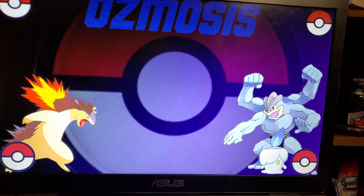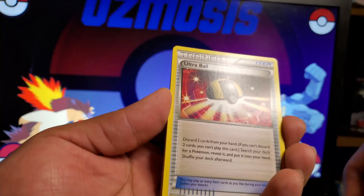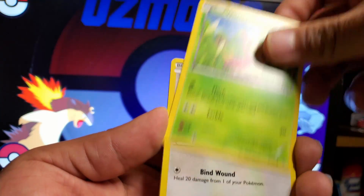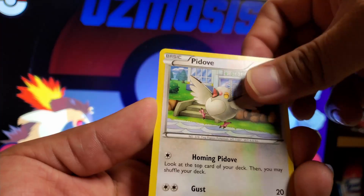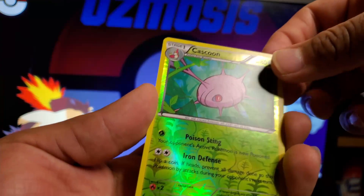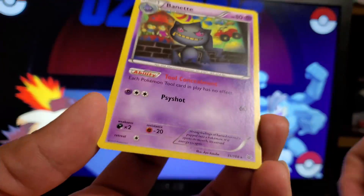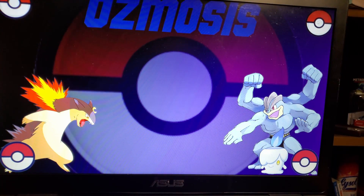Next up, Roaring Skies — first time I've ever opened Roaring Skies. Hopefully we can get something good. We got Shaymin, Ninjas, Ultra Ball, Wailmer, Swablu, Budew, Taillow, a Cascoon Reverse Holo — I actually do like the background — and a Banette Non-Holographic.